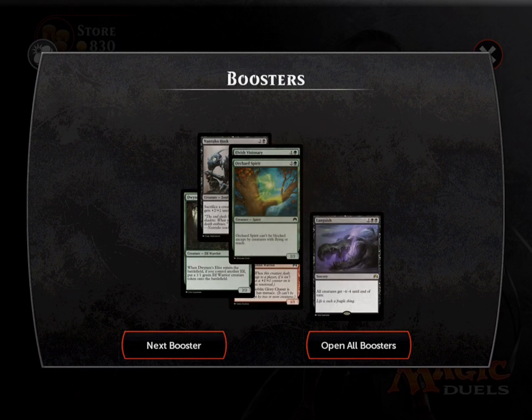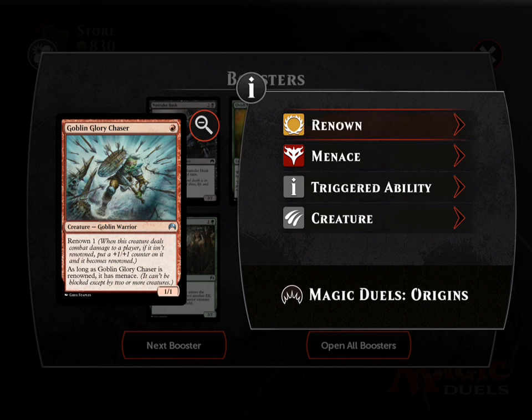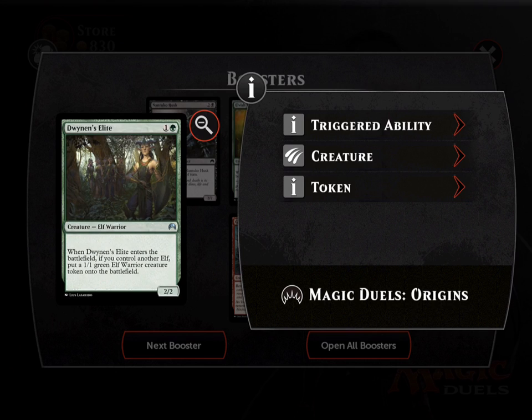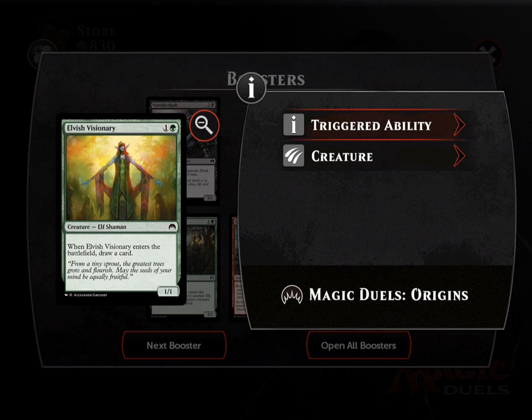You really have to make different decks in this format — it won't be like standard. We got a second Languish, so maybe the elf deck is a reality. I really like this card a lot. Maybe we go ahead and make the elf deck — what do you guys think? It looks like we have a lot of the elf pieces, and elves are very strong in this format. Here's another elf that's very good.